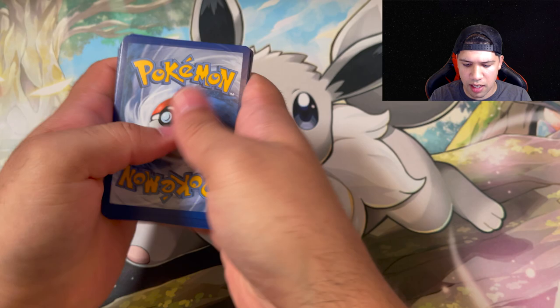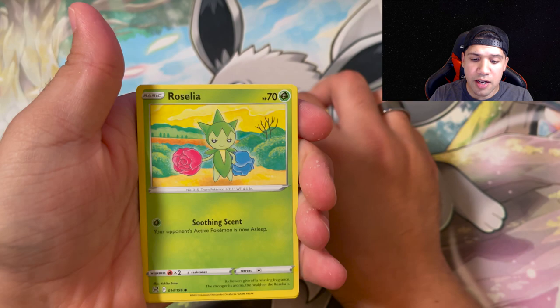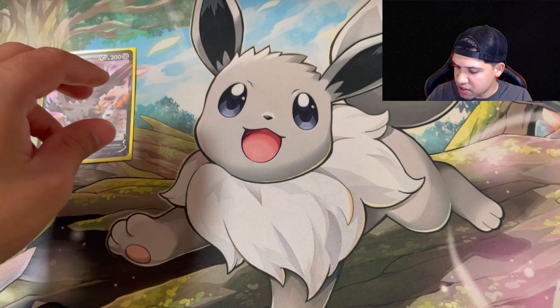It's a grass, a Carbink, an Iscam, a Machoke, a Meditite, a Goomy, a Roselia, Aipom, Ryhorn, an Oddish, and we have something back here - it is a Galarian Berserker V! Not bad. Our first pack gave us our first hit. We do already have the Berserker - we'll put that off to the side and get into our second pack.